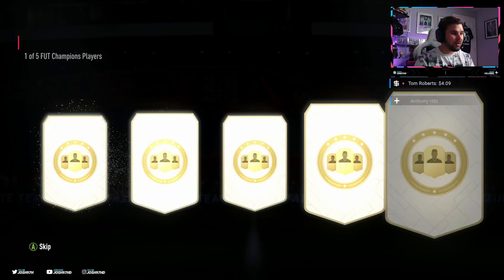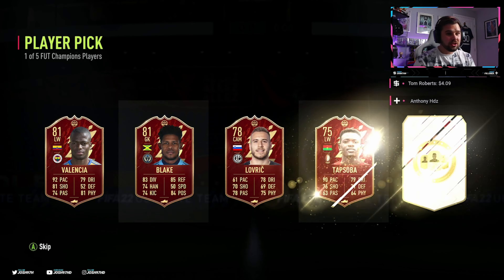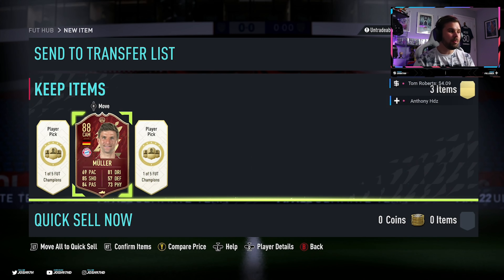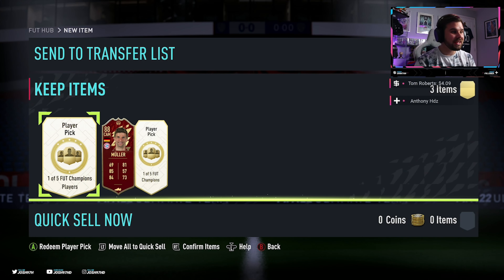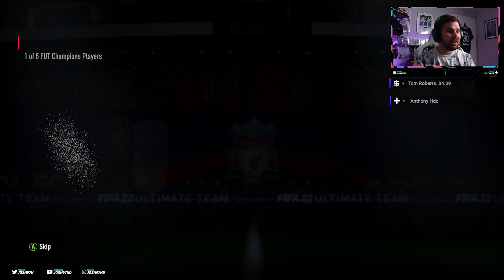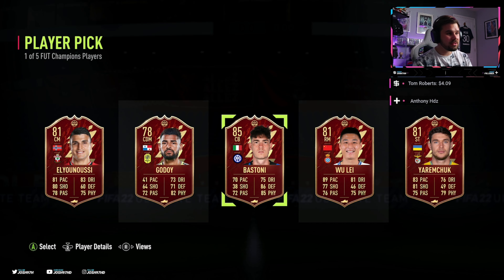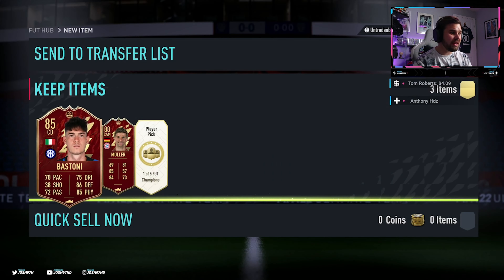First one, we'll go with the middle one. Who are we gonna get? First one - Thomas Muller, 88 rated. Not bad, not bad for the first ever red player pick - a really high rated card there. Who's next? Come on, give us a money card. We get Bastoni, 85 rated. Not too bad either.